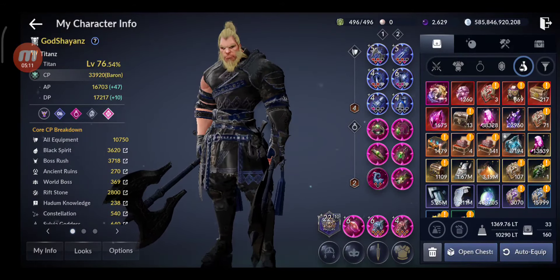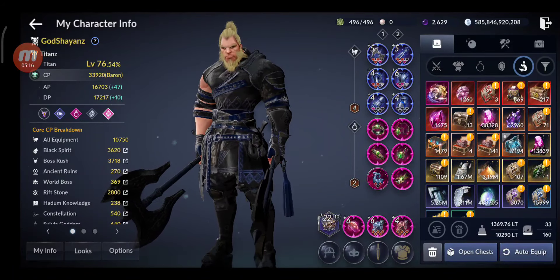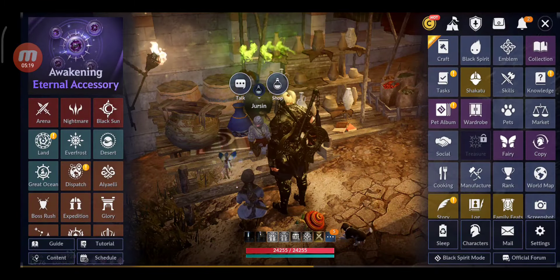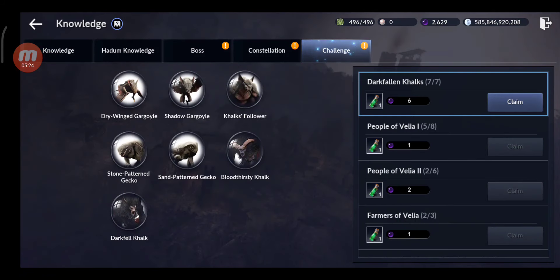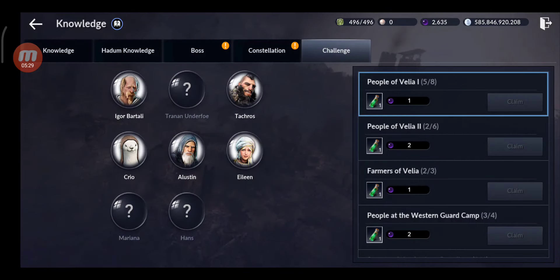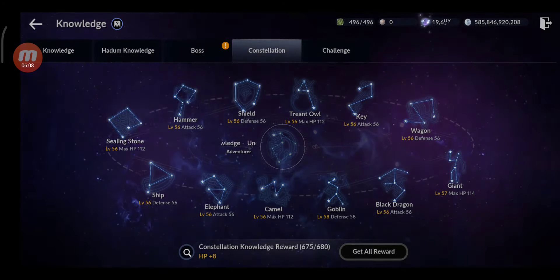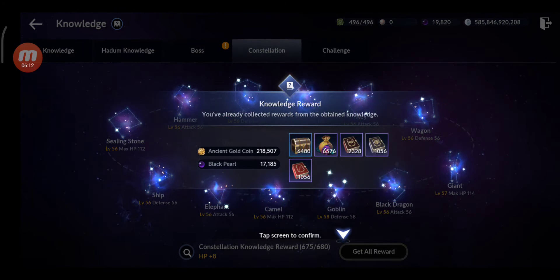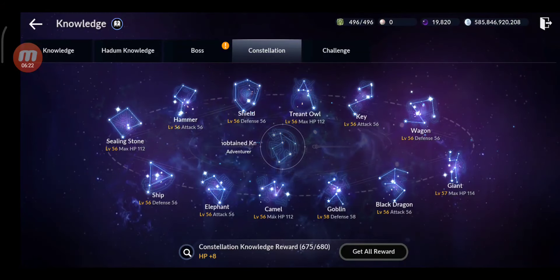Now the moment of truth. We saw the CP, we saw all the enhancement material and all the materials. Let's see the Black Pearls. Let's start with constellation Black Pearls from this and the boss knowledge. Wow - 17,000 guys, 17,000 Black Pearls. Really cool. So I'm up to 19,820.